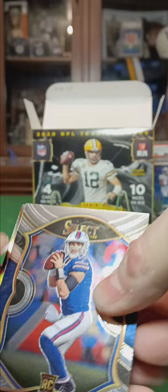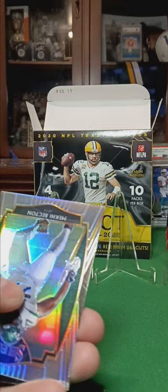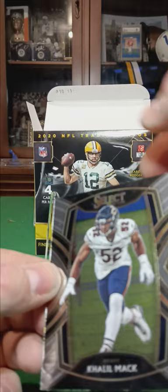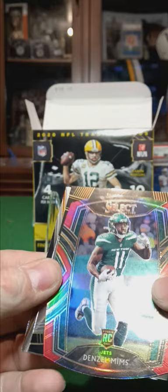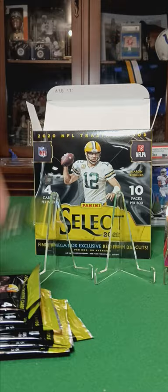Jake from — Jalen Hurts red die cut rookie, not too bad. Beckton, silver. Khalil Mack. Jonathan Taylor rookie. Denzel Mims die cut. Hot Stars: Khalil Mack and a Tee Higgins rookie card. Another Hurts on the back. Stafford. Chase Young die cut rookie.